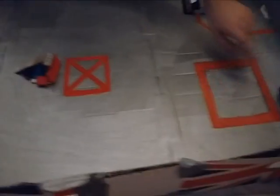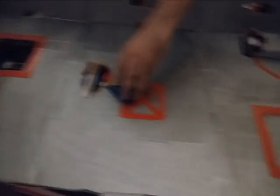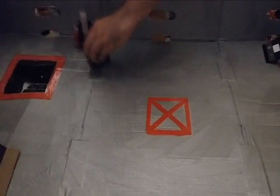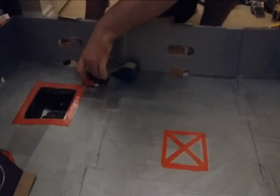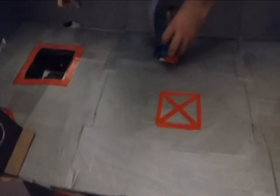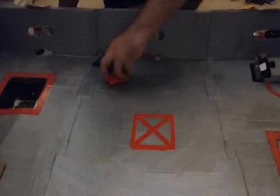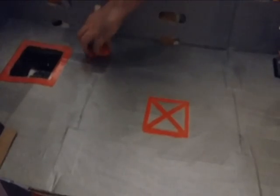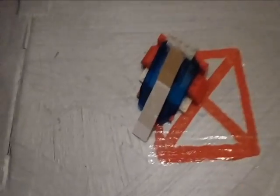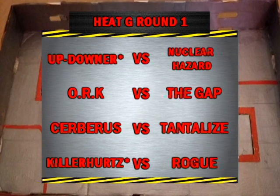Look at the power of the flipper — look at the power of malfunction as well. This here is a terrific battle — this is flipping great stuff at the moment, sorry for that poor pun. Up Downer nearly in the pit, but coming back strongly again, trying to get that flipper underneath Nuclear Hazard, and flipped them once again. Nuclear Hazard self-righting in spectacular style. Flipped them over once more, dangerously close towards that pit — they're on their side, and they're out of the arena! What an attack there by Up Downer. What a fight back — they managed to pull themselves out of the grave and fight back strongly, and Up Downer go through to the next round. Up Downer through. Nuclear Hazard out.